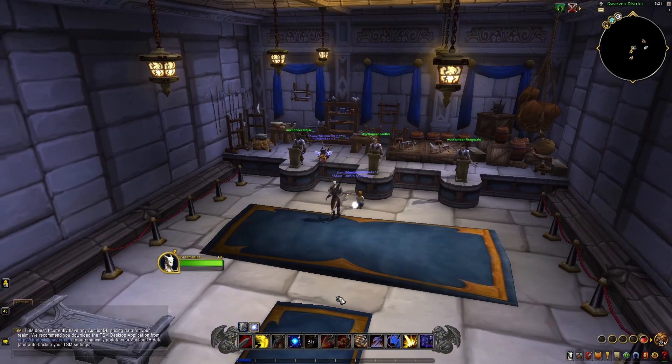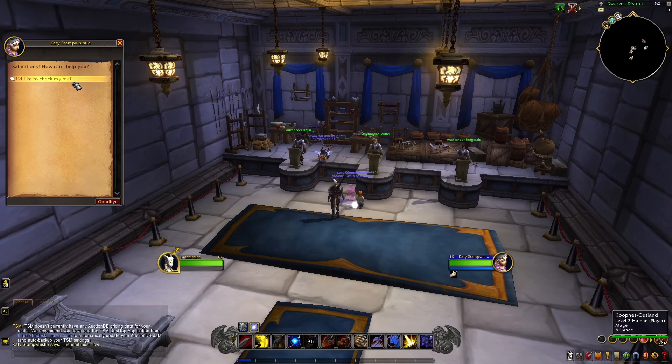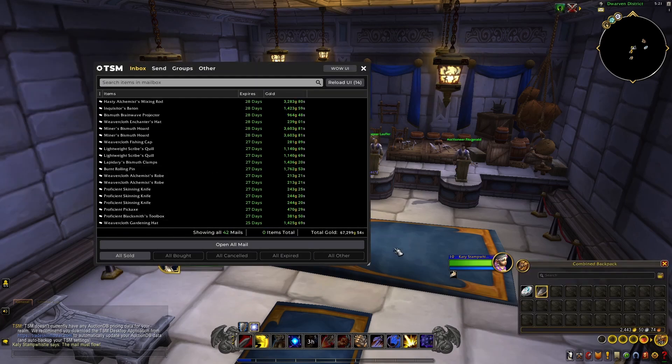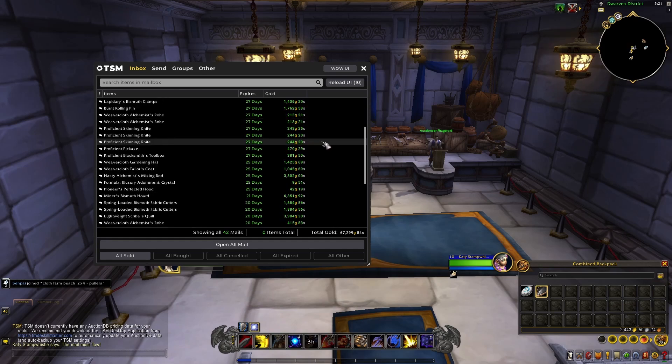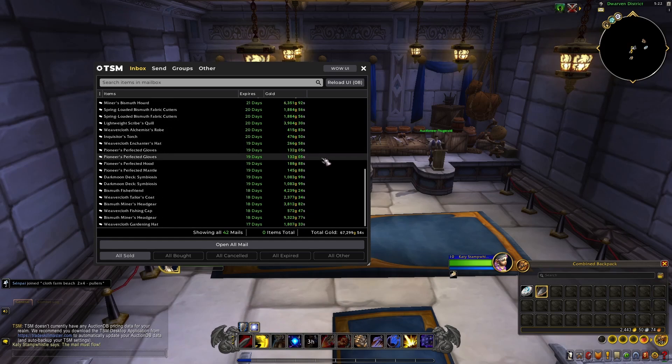For my second server, let's see how much gold we made. We made 67k on this server selling the same items again. Some of these were lower prices on this server as well, a little bit of a pain selling them.